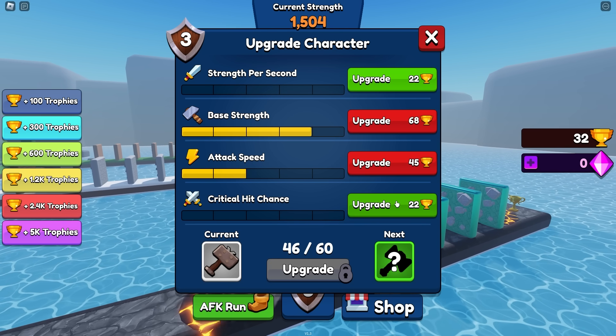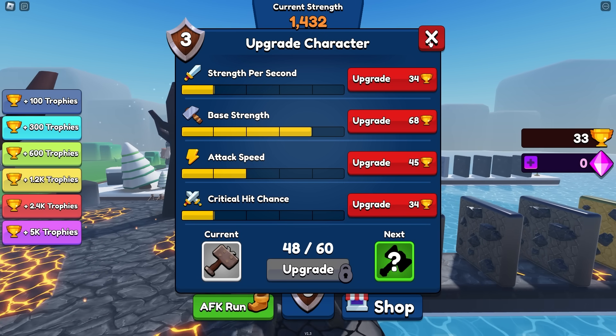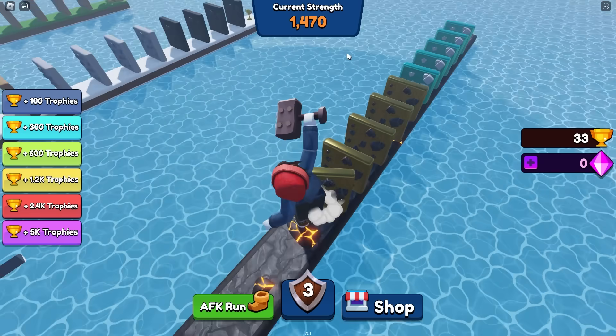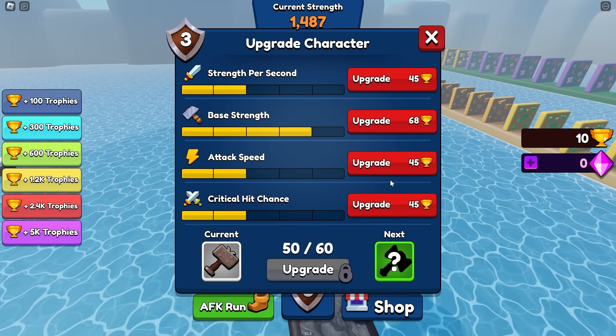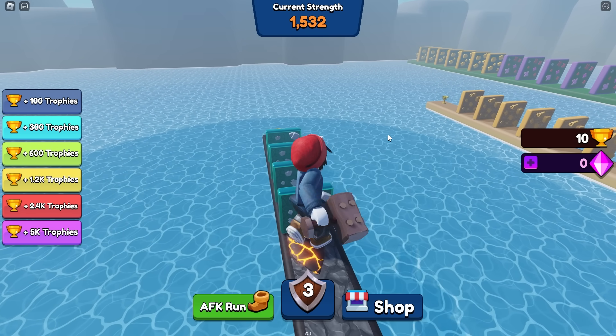The animation is obviously too sharp and clear for me to be able to determine anything at all. Next we're going to take more base strength, and then attack speed. The quicker we can punch down these walls, the quicker we'll get to those ones. Let's take more attack speed, and maybe critical hit chance, and then strength per second. So now we're going up by nine or ten every second from eight. Now we're getting 11 strength per second.